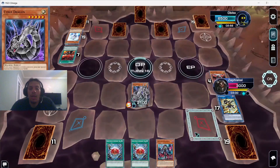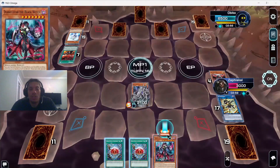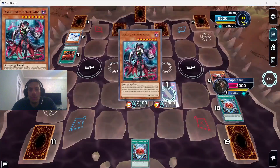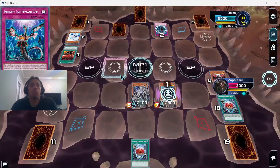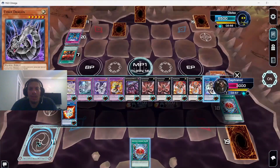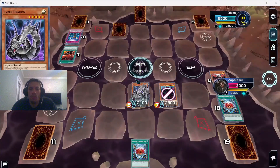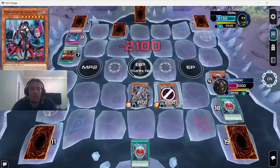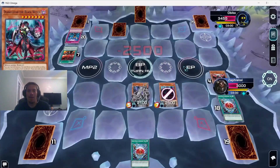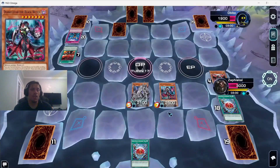We top-deck Diabelstar and now it's time to take back some advantage. We special summon her, getting rid of one of the Snake Eyes since we have two. We activate her effect and get Impermed for what I think was a third time. We don't have a third monster to link so we just swing for 4600. I love how the score screen caught up — we went from so far behind to nearly even.